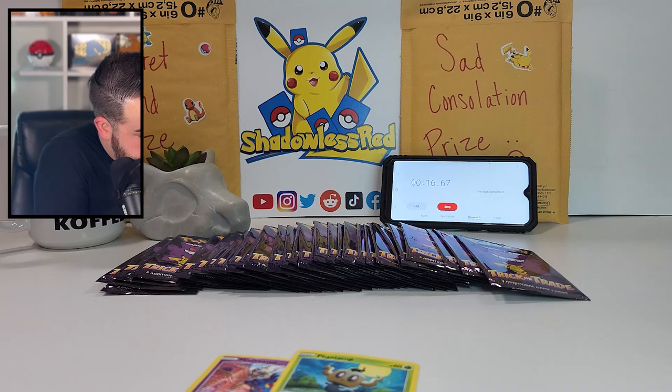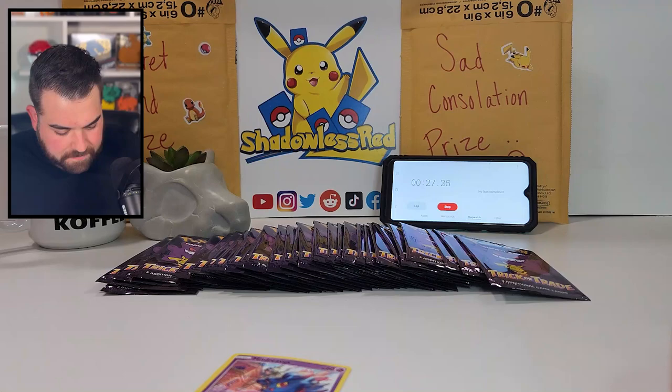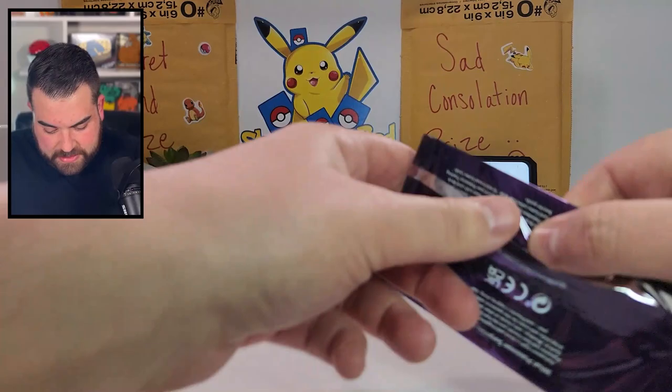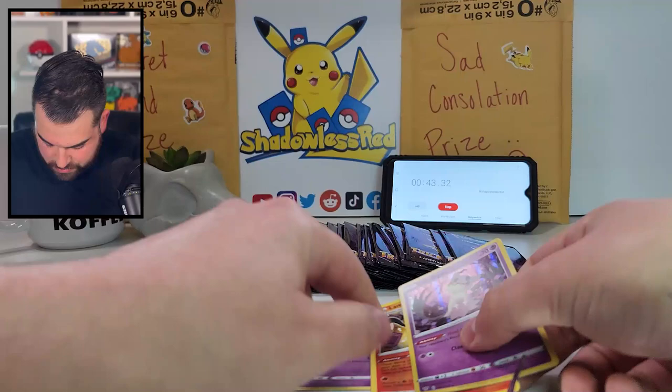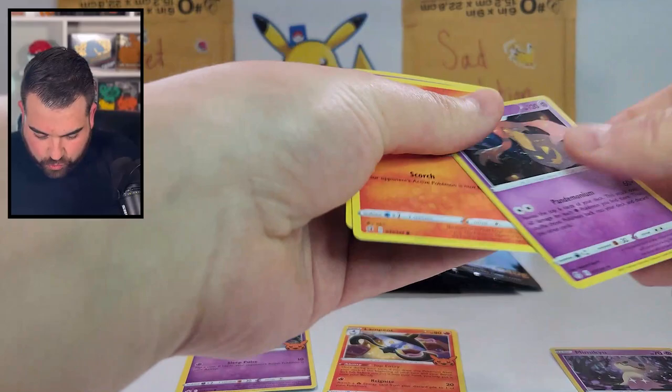Got the Gengar going in there. That Phantump is going somewhere on this side. I'm going to put the binder in the shot as I get closer to finishing. That Mystery Virus is right there. I think it's going to be easier to just open up all these cards - let's just open them all up. Got the Mimikyu, that Lampent, and the Gastly. Not a bad start. Got that Litwick, that Gourgeist, and the Haunter.